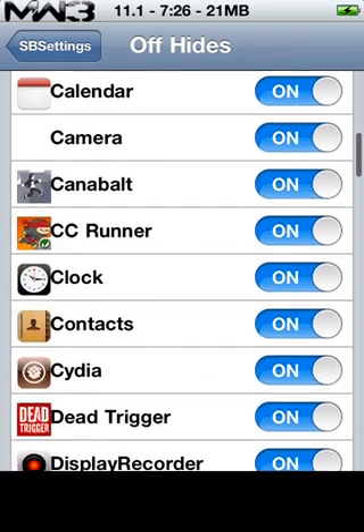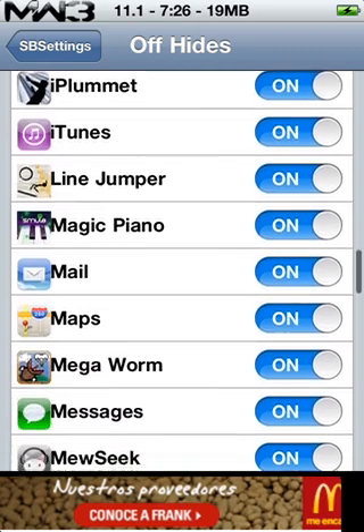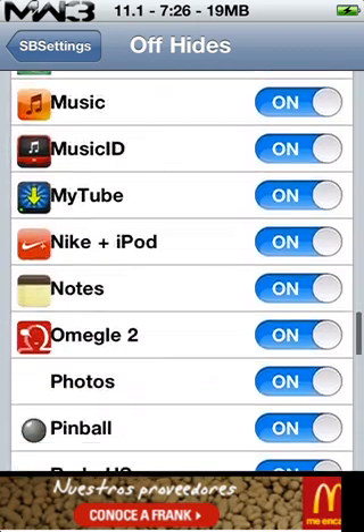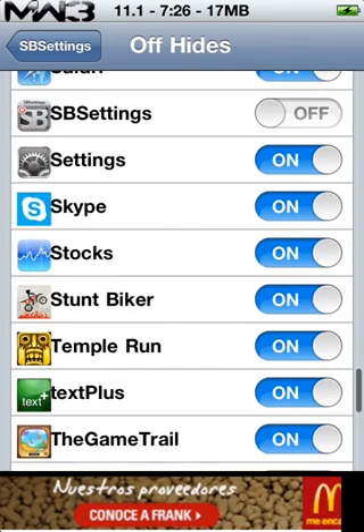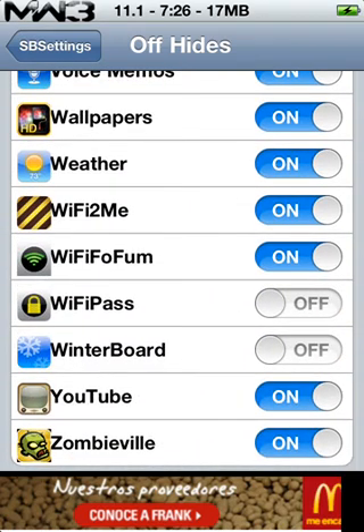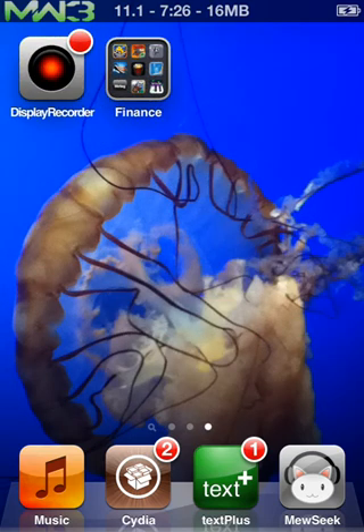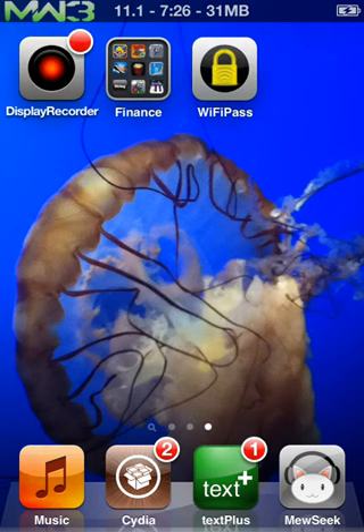Alright, I'm going to it. We're going to go to... right here. Wi-Fi. Or Wi-Fi Pass — any one you want. There it is. It's called Wi-Fi Pass. Now I'm going to Cydia. I'm going to show you what this does afterwards and explain it to you. It's really awesome.